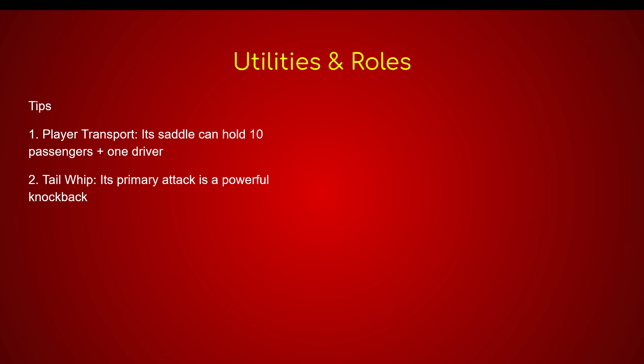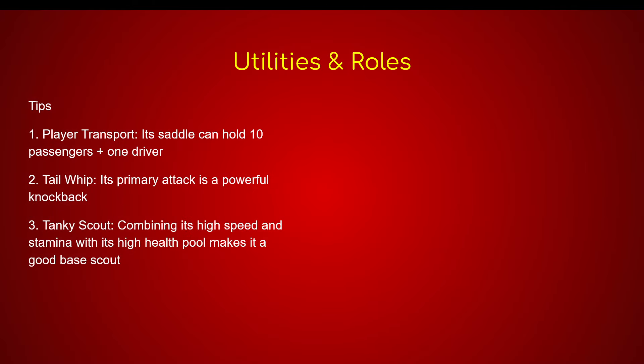Some utilities and tricks: obviously player transport. Its saddle can hold up to 10 passengers plus one driver — 11 players riding at once. That's pretty effective for transporting an entire clan. Its primary attack is a powerful knockback tail-whip — it does no damage, but it is very powerful. If a Giga is attacking you, whip it away and just run. You can knock it away so you can escape before it kills you. It's also a tanky scout: combined with its high speed, stamina, and health pool, it makes a good base scout, surviving turret attacks for a limited amount of time.